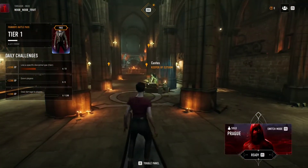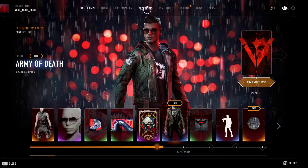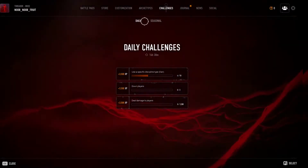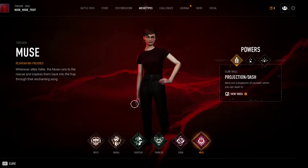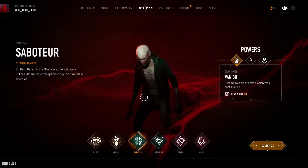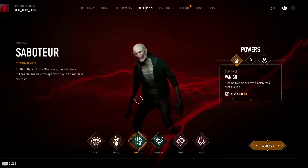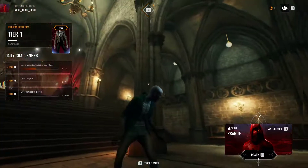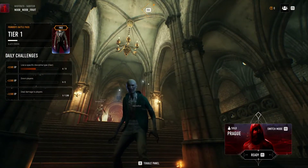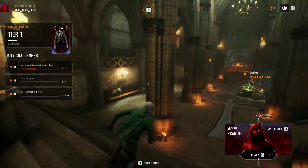You can just chill here and jump with your friends and walk around. When you press Escape you can check out the battle pass, your archetypes, and the challenges — daily challenges and season challenges. This is where you choose your archetype. We're going to use Saboteur for now, which is a stealth archetype. I've already uploaded an explanation of every archetype on the channel if you want to know what each class does.